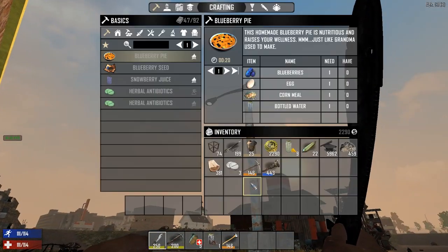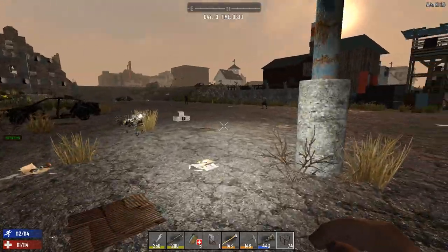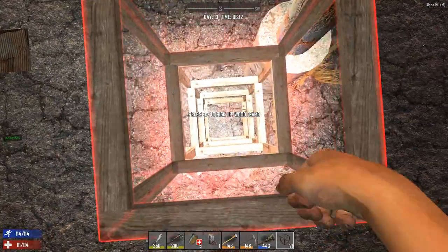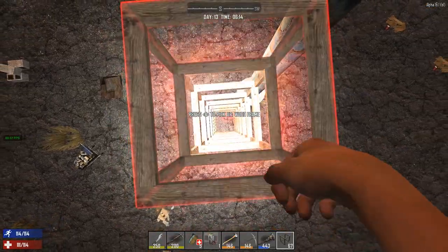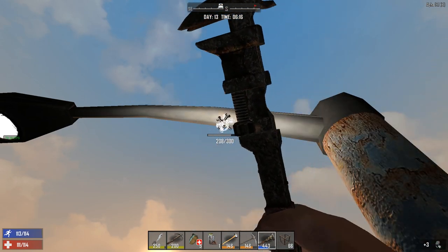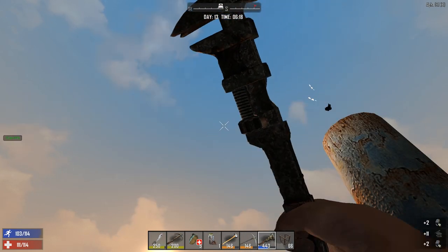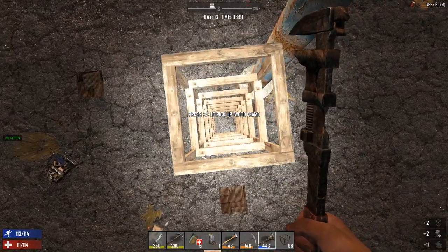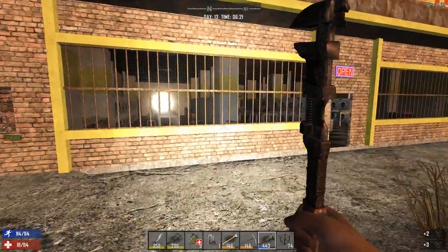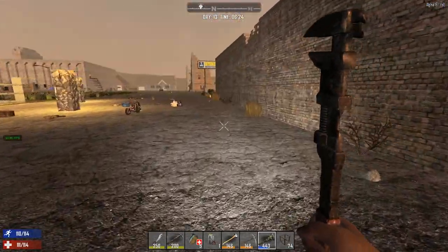Actually, before we go anywhere, someone told me that these lights right here give you steel. I don't know if they meant you take them apart with the wrench or you break them up. So we're going to come up here and see what we can find. You can't get steel until level 40 so you've got to do what you can to get steel as early as possible. Let's see what we get from this - we're getting some electrical parts. No steel there, only electrical parts. Electrical parts are very good but I'm actually having trouble finding electronic components.